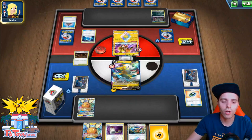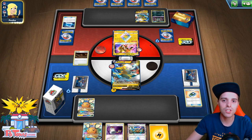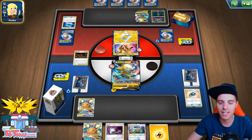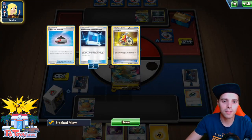They're going to be able to accelerate energies onto something on the bench earlier than we have, which is not good news for us. Acro Bike coming along — they're playing Acro Bike just like us, so it looks like a similar list. There's an Evolution Incense, Communication, and there is Tapu Koko V. This is a card that we are not running ourselves, but it does smack 200 damage, so it could be an interesting take if he accelerates energies onto Tapu Koko.